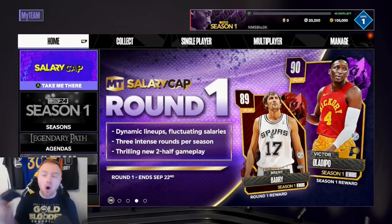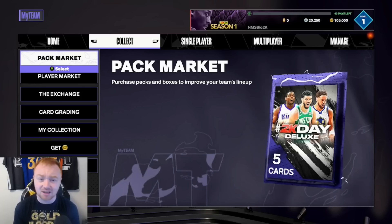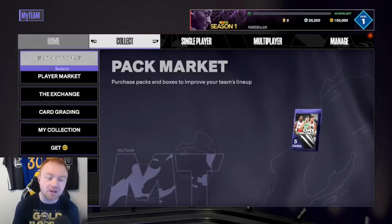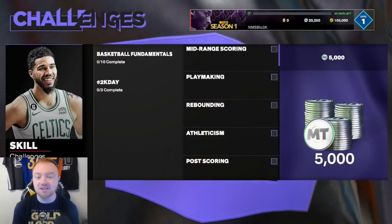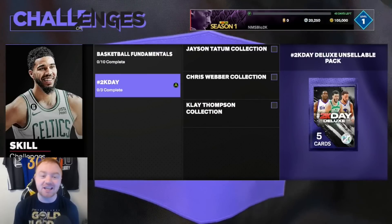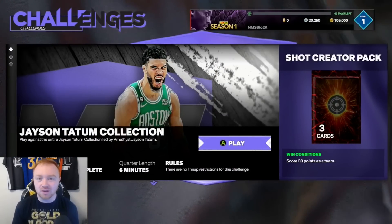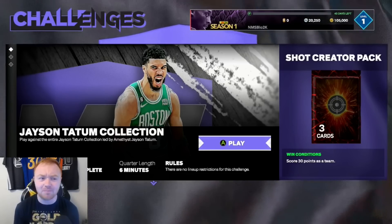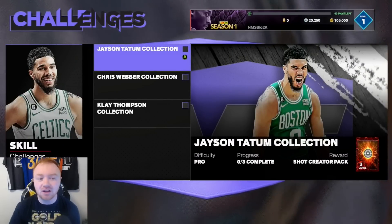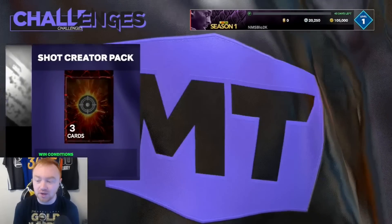The mode is kind of confusing when you're looking at it — a lot of the menus look weird. So first things first, let's get into what I think you should be focusing on. Going into the challenge screen, there are the 2K Day challenges — three challenges total. Once you score 30 points as a team, the challenge should end, because it is in the skills challenges. So as long as this is set up the way last year was, you should still get this pack, and you do get a shooting badge pack, which is really good.